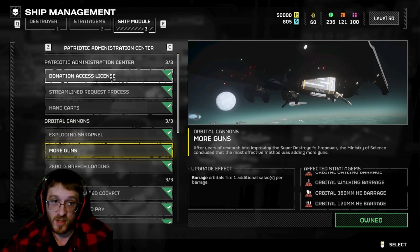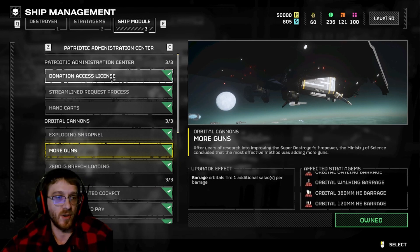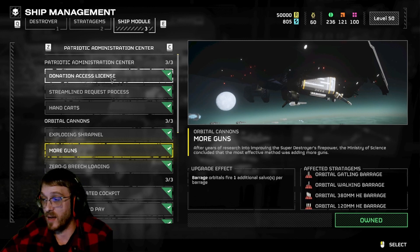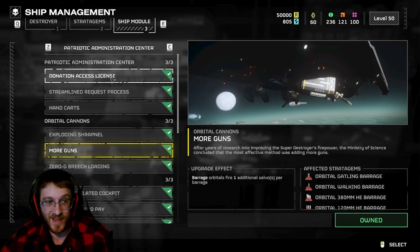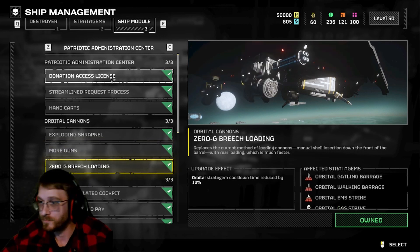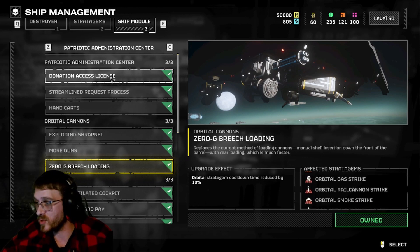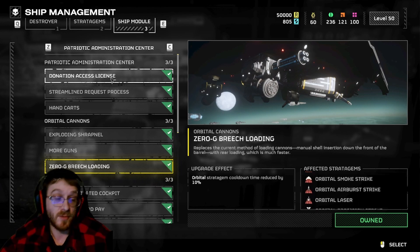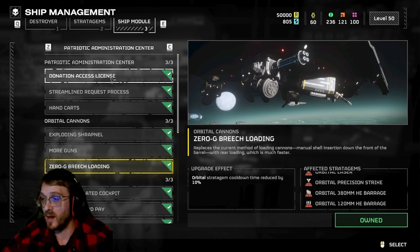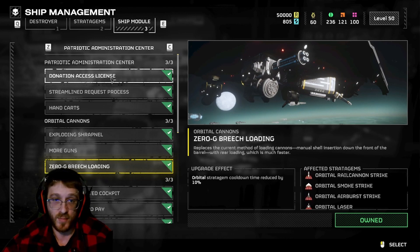More Guns adds one additional salvo per barrage - this is pretty good, giving you an extra barrage in your 120 or 380. Most of the time this is just going to kill your teammates anyway because people throw their ordnance into holes without warning. Zero G Breach Loading reduces the cooldown time of your orbital stratagems by 10%. This is really nice if you use the orbital laser or orbital rail cannon.